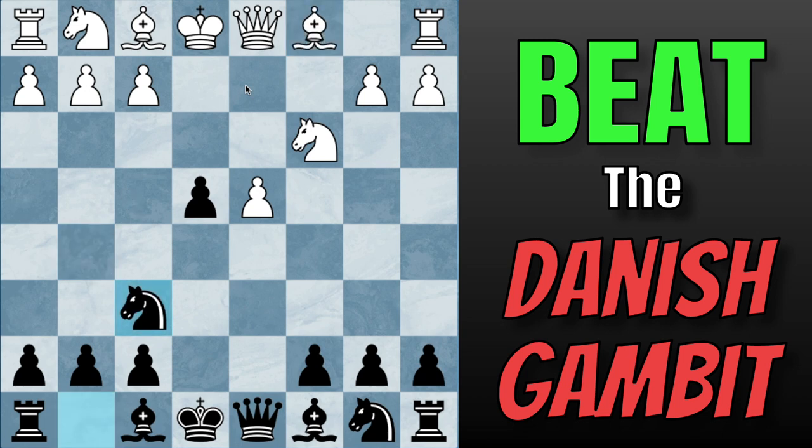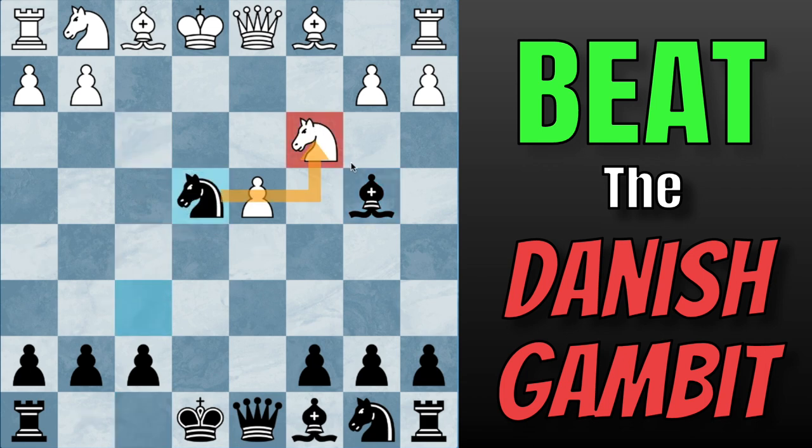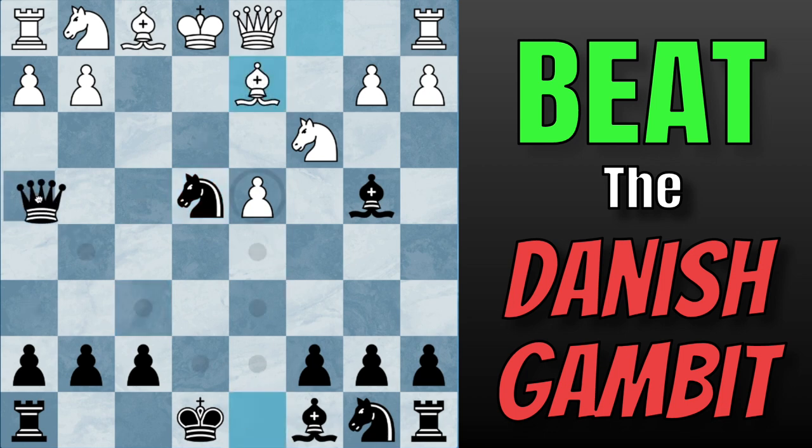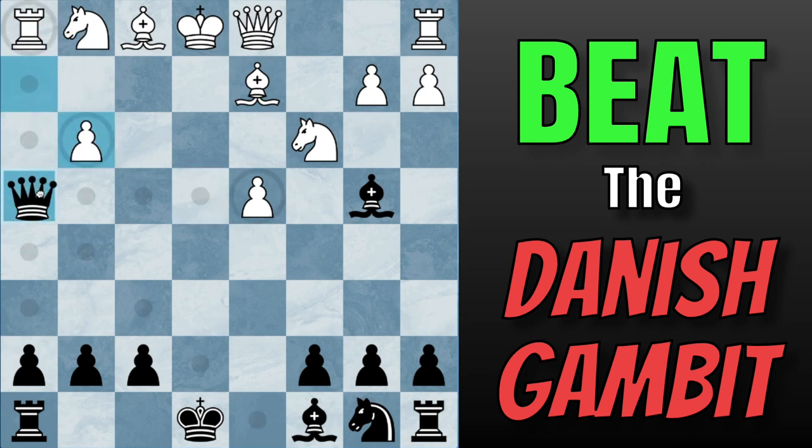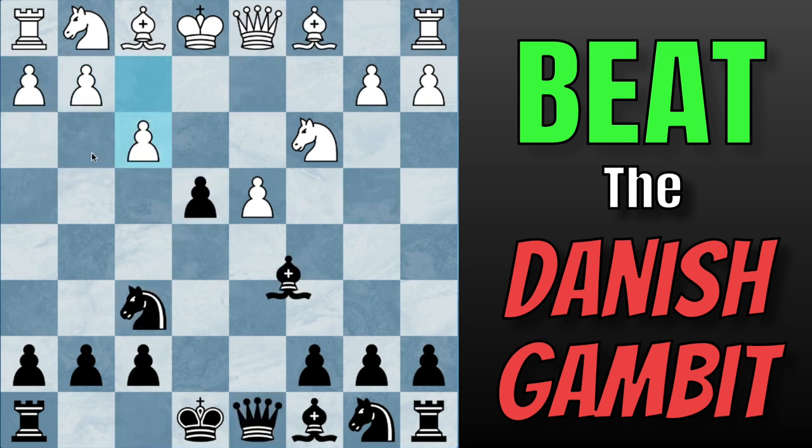The other move they can try is Pawn to F3, in a Gambit kind of style. But once again, this is just not very good because of Bishop to B4. Pinning — White will usually capture the pawn, but this is just bad because we take back, attack this Knight twice, and after something like Bishop to D2, now we have Queen to H4. This is just completely lost for White because of Pawn to G3 — we can capture it with our Knight, a very nice tactic attacking the Rook. If they take back, you can take the Rook, or even taking on G3, and this position is actually mate in three. So, playing Pawn to F3 is also very bad.